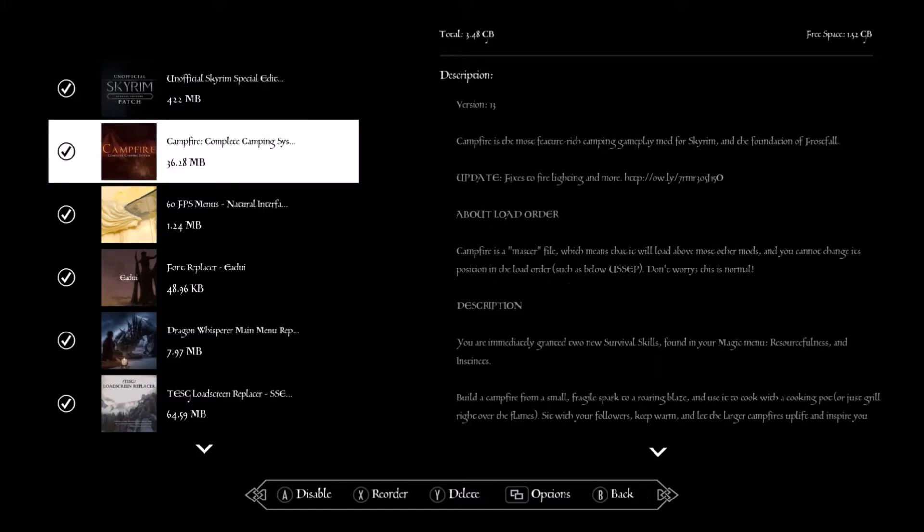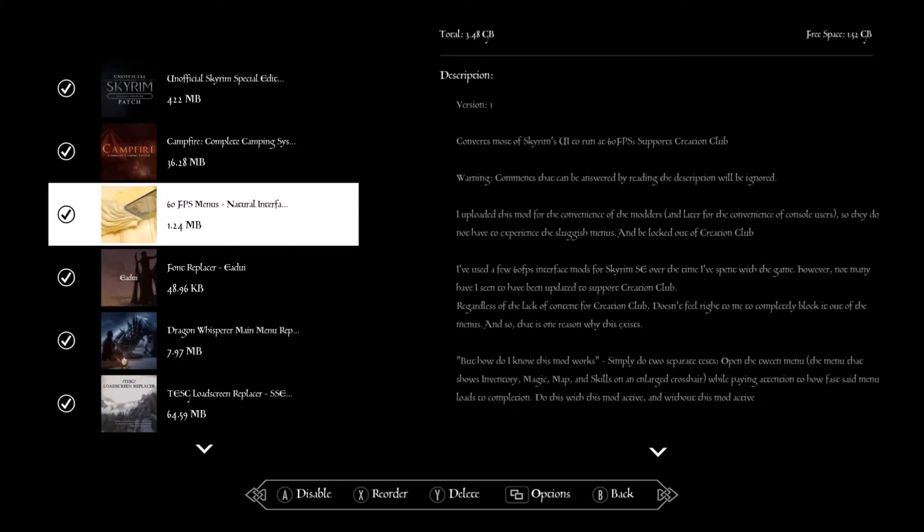Campfire — basically what it says. It gives you campfire utensils so you can build tents, get a bigger tent for you and your companions, and you don't have to stay at inns all the time. When combined with another mod, it makes it easier to survive in Skyrim.